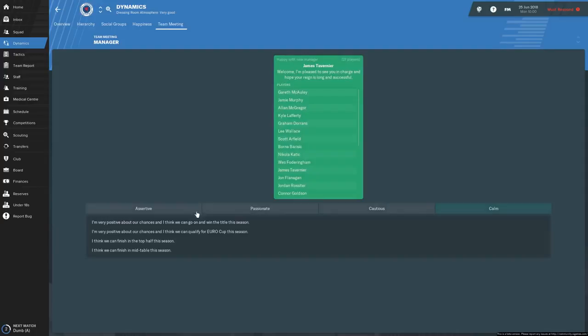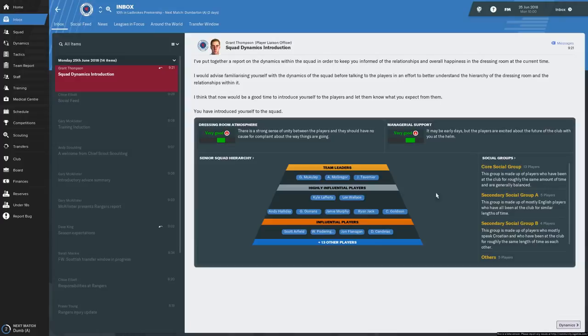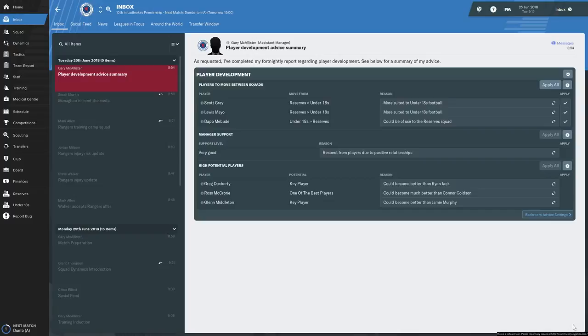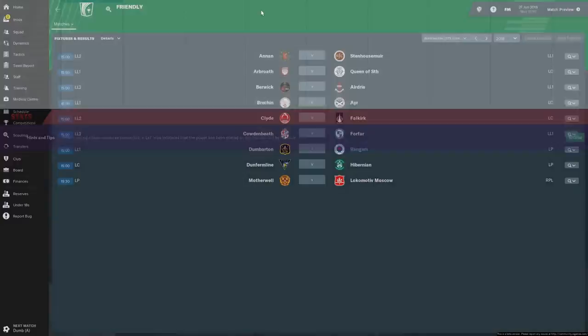We'll play the Dumbarton friendly - why not? I'm not usually one for playing friendlies and usually give it to the assistant, but considering we're up against Dumbarton, I want to look at the new match engine. Let's do it, let's play the Dumbarton game. All these pre-tactical briefings are still just dull as hell, so we're going to ignore them, but we will play Dumbarton.